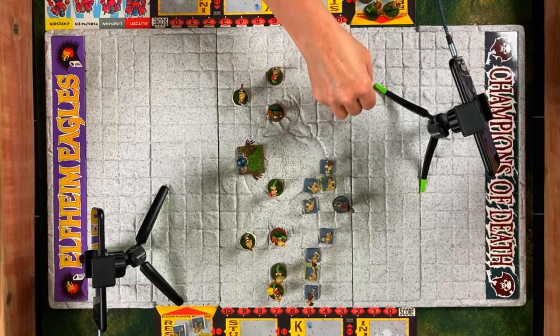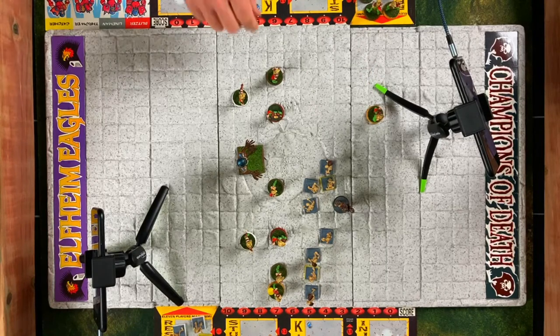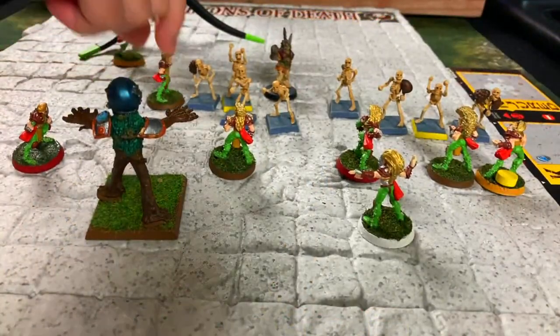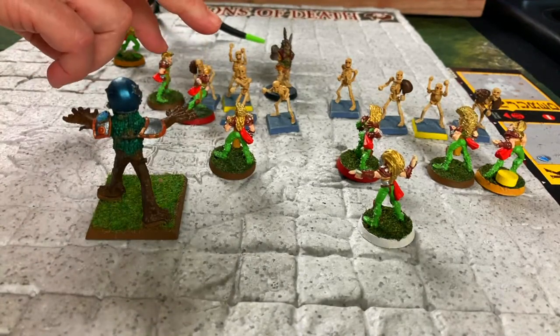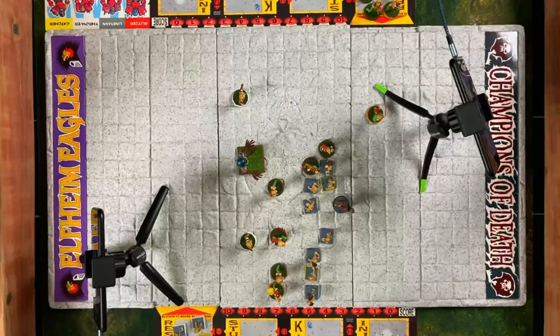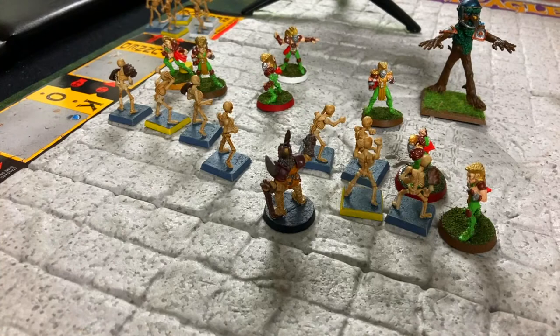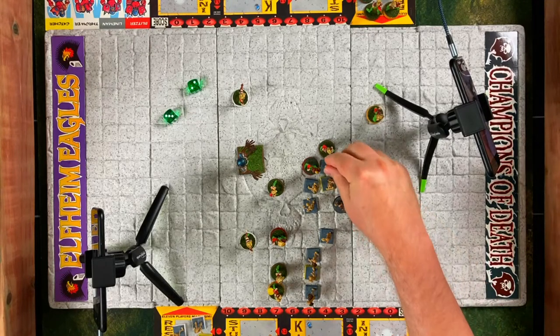The elf catcher is sprinting with a count of eight squares toward the end zone. An elf lineman moves four squares, and then the blitzer and lineman are going to attack a skeleton lineman. Their combined strength is seven versus the skeleton lineman's strength of three — plus four on the roll. They get a nine: defender knocked over. The skeleton has to do his armor roll with an armor value of seven — and he makes it, so he doesn't go into the injury pile.